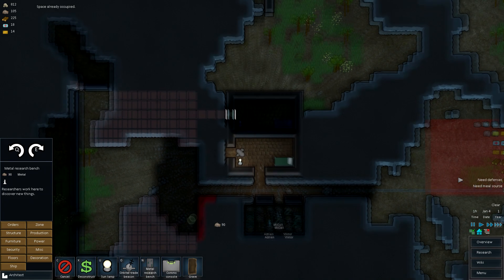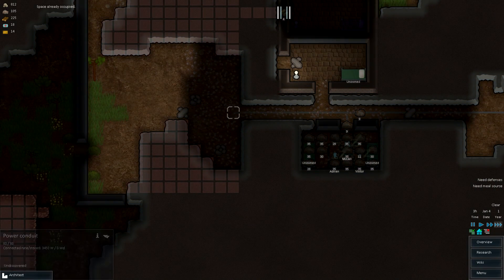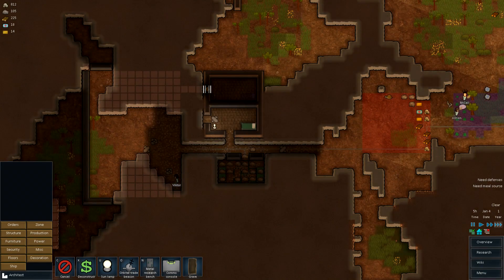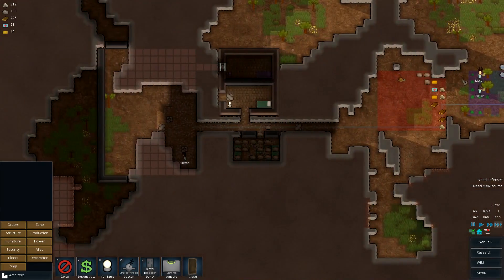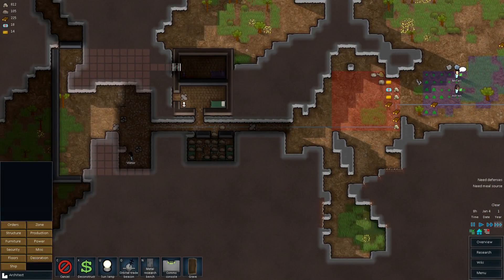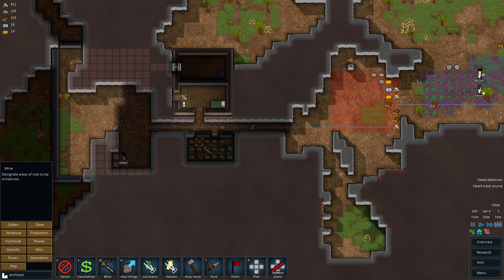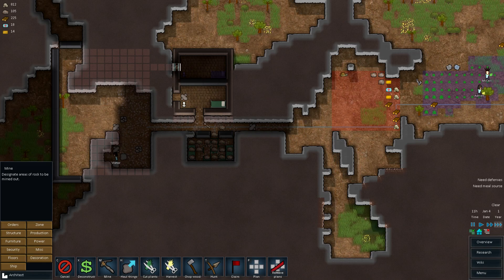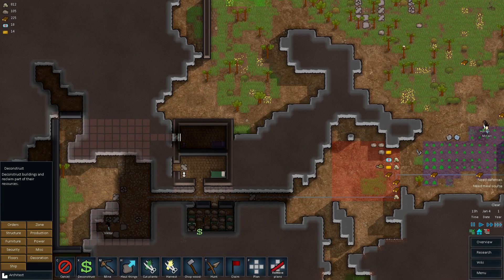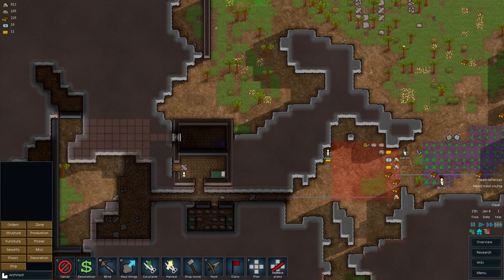It's already occupied. Oh, okay. There's a power conduit in the way. They should be done with this mining fairly soon. We're going to waste some space — I don't really give a shit. A hallway that has two places for them to walk is probably better anyway. Then we can put lights inside of it if it gets dark.